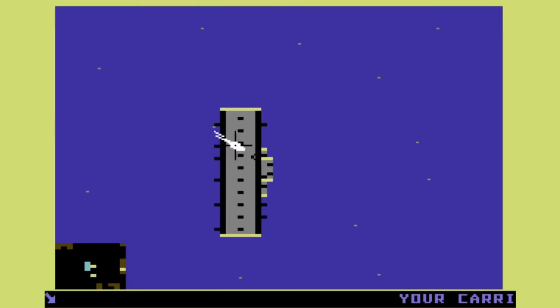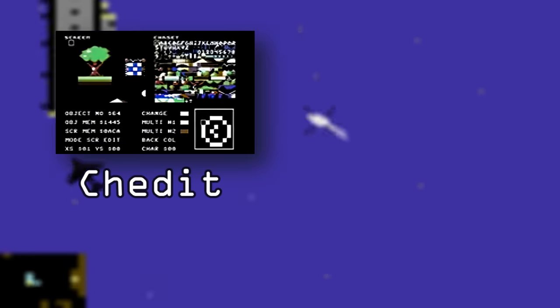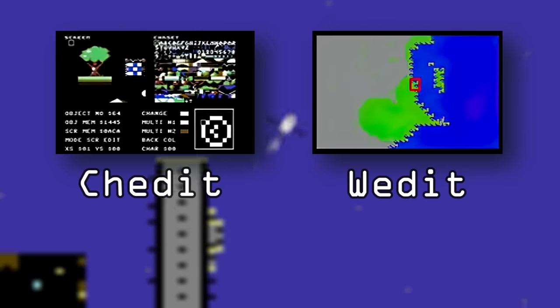Wright's development of the game was accomplished with a pair of software tools he had programmed himself — Chedit and Wedit — and these tools would by happenstance become fundamental elements of SimCity's original gameplay design.